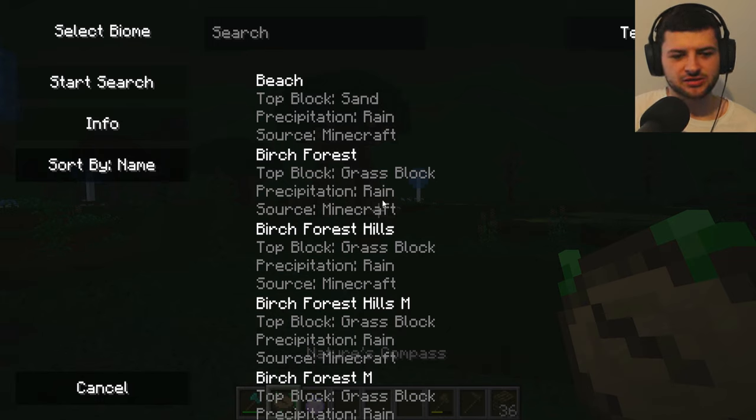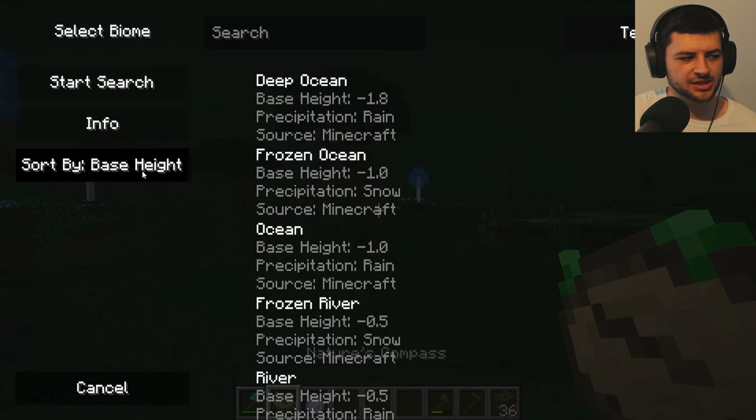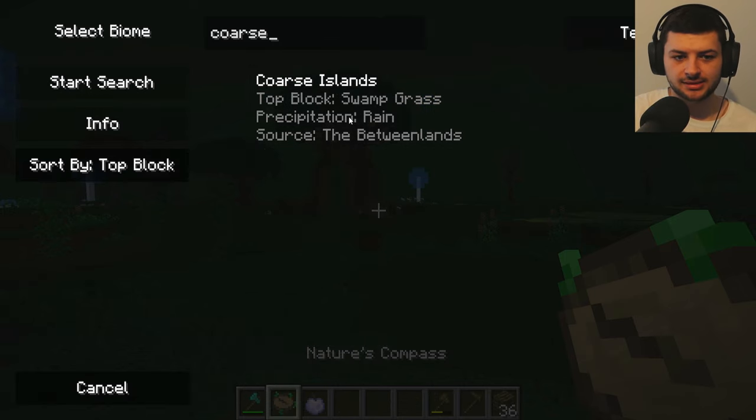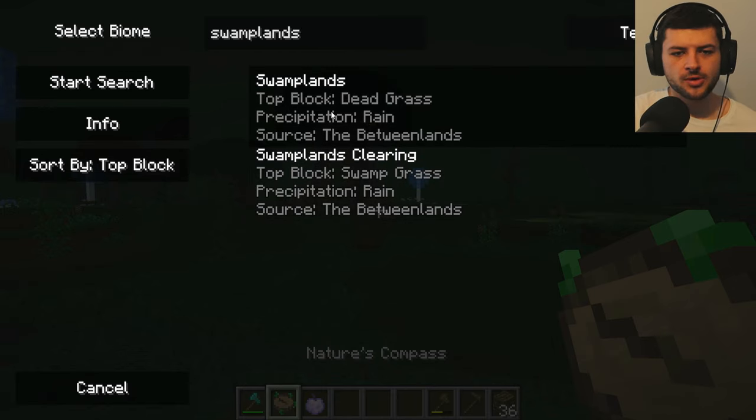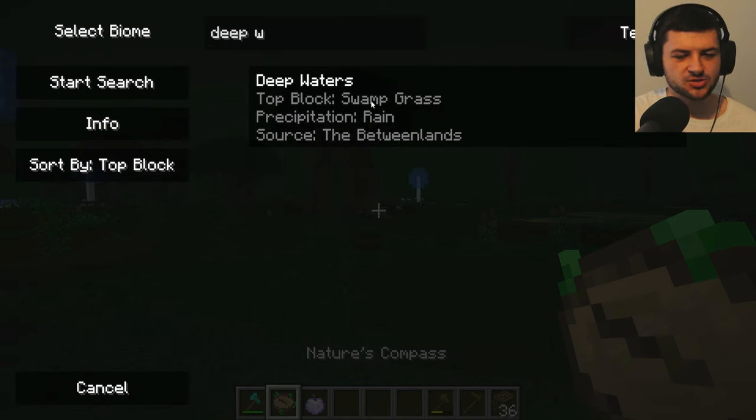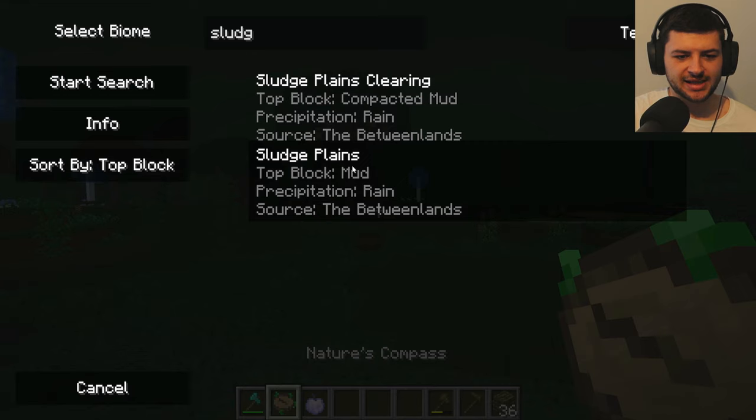When you enter the Betweenlands there's going to be a selection of a lot of different biomes to explore - you can't really pick where you're going to go. The most basic swamplands biomes - coarse islands, raised islands, and patchy islands - are going to be more beginner friendly and a little bit safer to survive in because certain biomes have more hazards and more dangerous enemies. Some more dangerous biomes are the deep waters and the sludge plains, where you'll encounter sludge creatures that are really annoying when looking for resources.